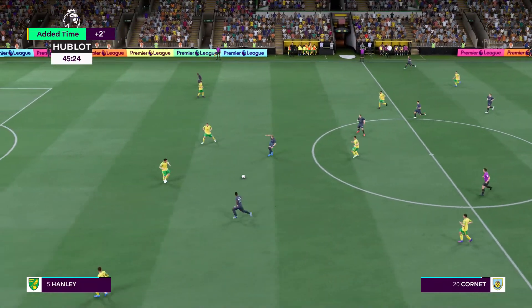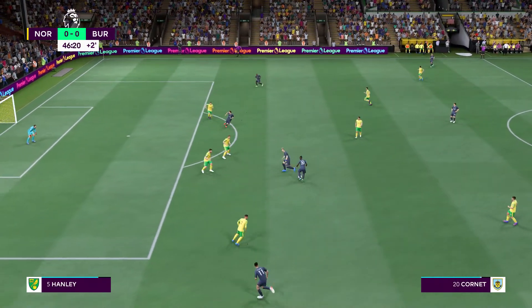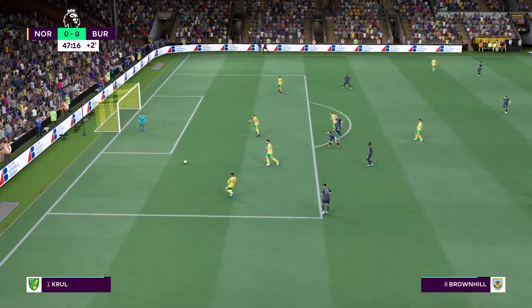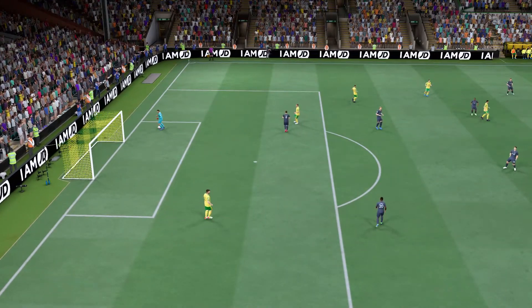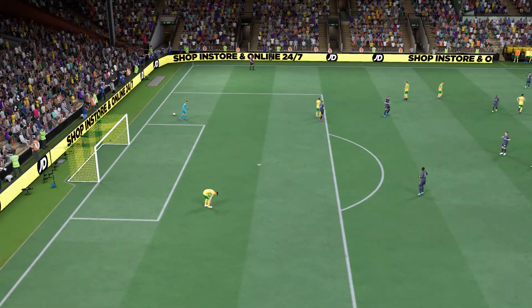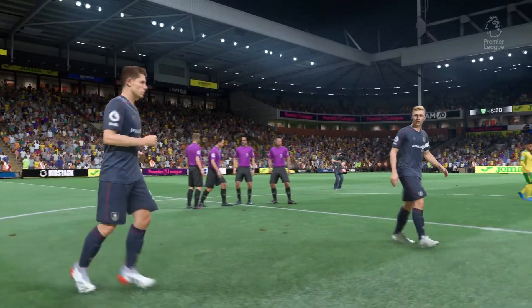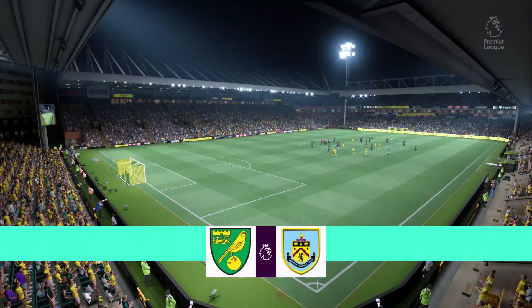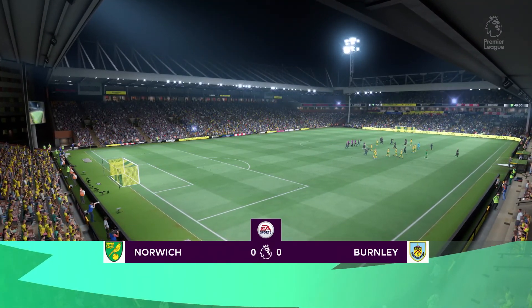Taking into account all the stoppages, two minutes to be added on. Maxwell Cornet, McNeil — defended well. Nothing to choose between the teams at half-time as the referee blows his whistle. Norwich's lack of potency hasn't changed today but they've defended really well in the first half. Now the coach has a dilemma — if he gets his team to play more open football, do they then become vulnerable? What's he going to do?